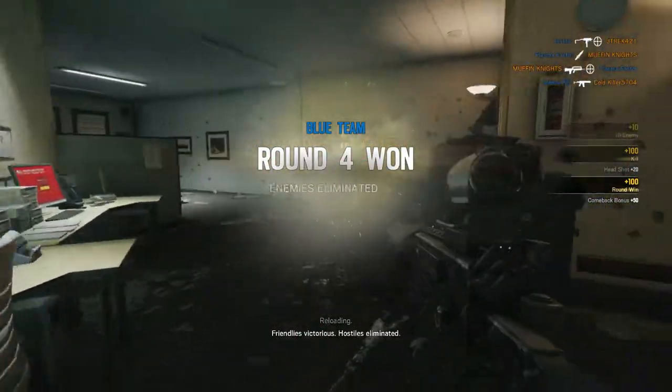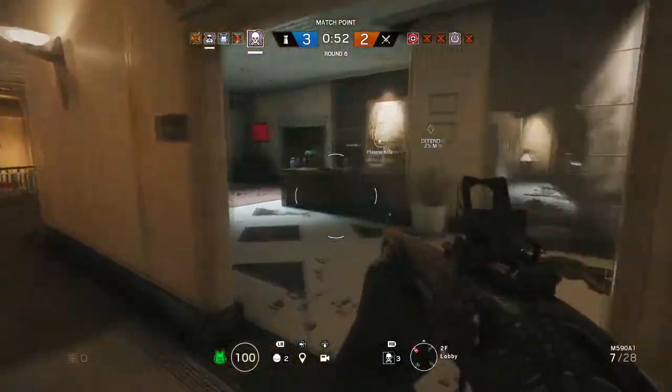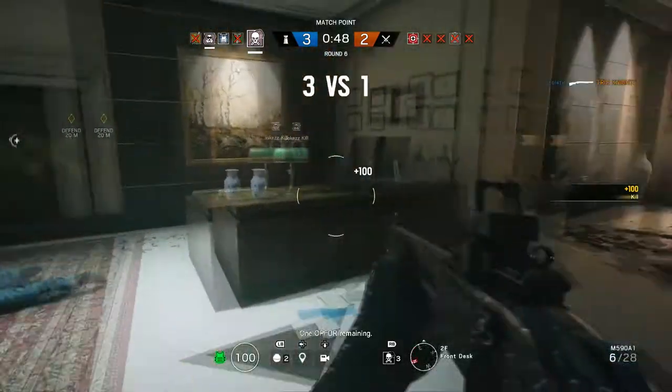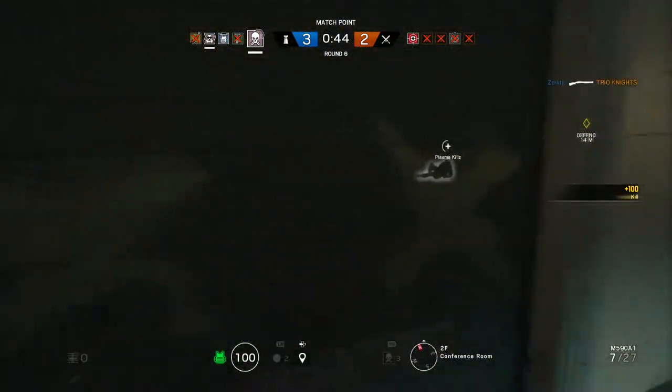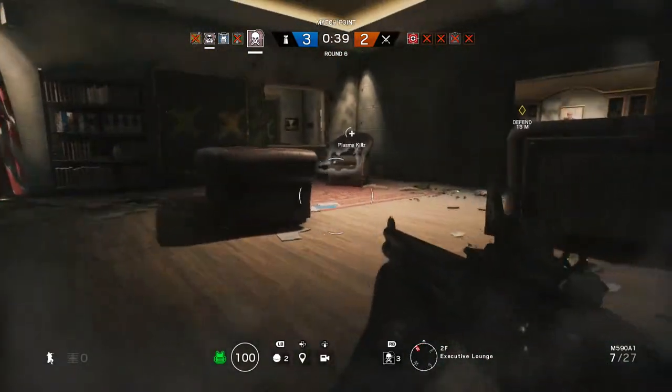That's pretty much the best thing to do when it comes to surviving long. So to recap: one, staying on the objective; two, playing smart and listening to your surroundings; three, picking operators that would help your team; and four, pre-aiming around corners. That's the easiest and smartest way to play Rainbow Six Siege.